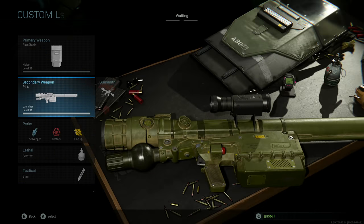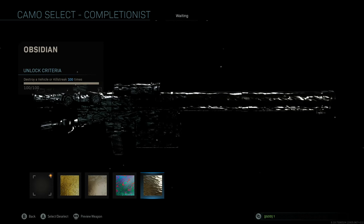The next weapon category is launchers. Like I already mentioned, all you need to do is destroy vehicles and killstreaks 100 times. As you can see right there, it's already been completed — 100 out of 100.